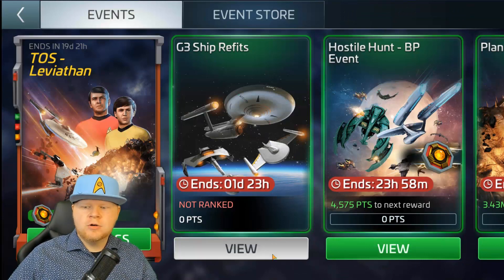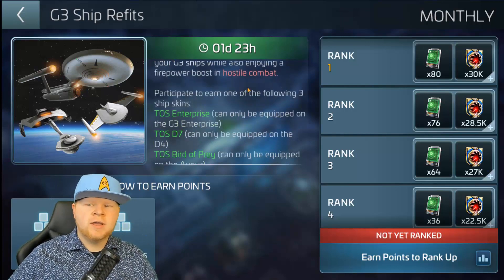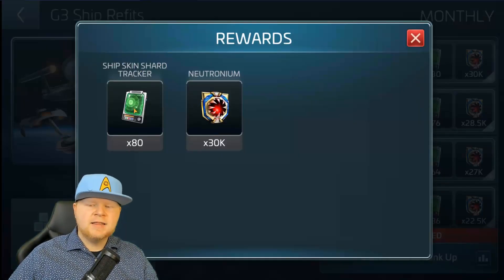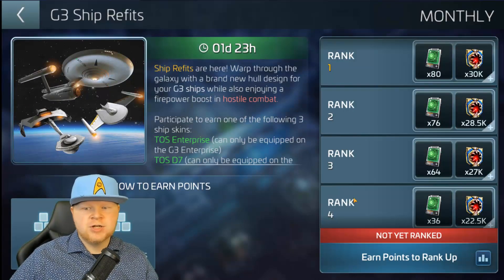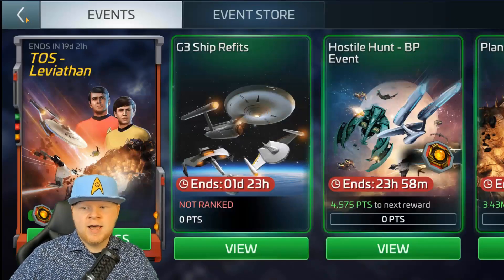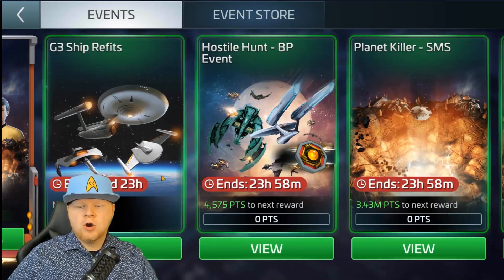Here are your events. We've got an event right now about going and getting these. Attaining the ship skin shard tracker will allow you to start turning in for ship skins for the G3 ships. Those are going to be the focus for me, obviously, because I'm level 39. The bigger players will see the ones for their ships, so you are going to be facing mostly people in your range.